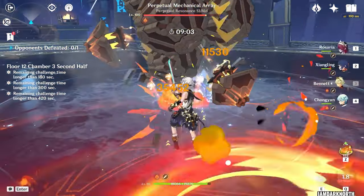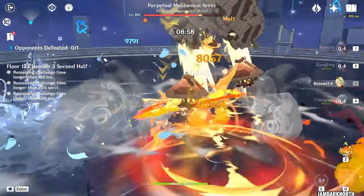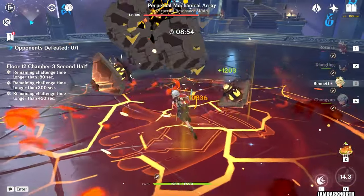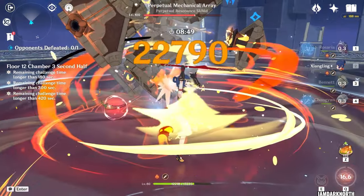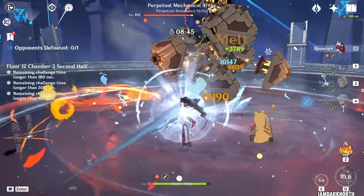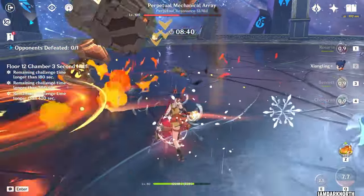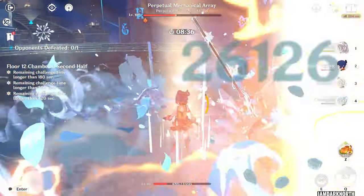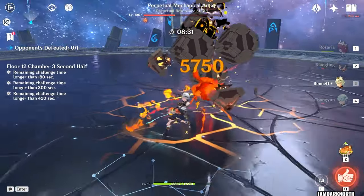After the opening, switch to Bennett and use his skill, then switch to Xiangling and let her catch particles, then switch to Rosaria and use her skill, switch to Chongyun and use his skill, and just keep repeating this until you have your burst back. I don't wait for everyone's burst — only Xiangling and Bennett. Both Rosaria and Chongyun have much lower burst costs than Xiangling and can get their bursts back very quickly, as they're both cryo and can feed each other. Chongyun only has a 40 burst cost, so you only need to focus on getting Xiangling and Bennett's burst.